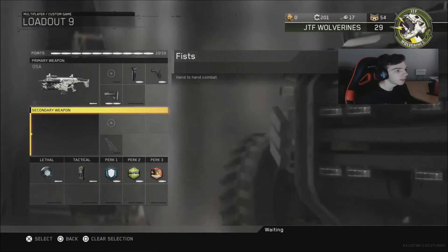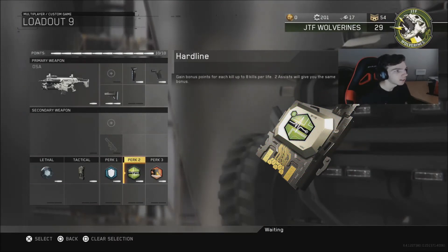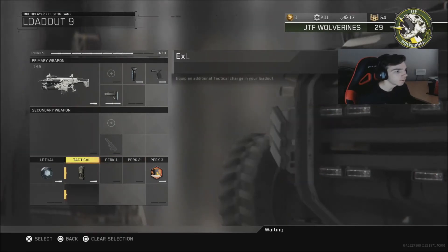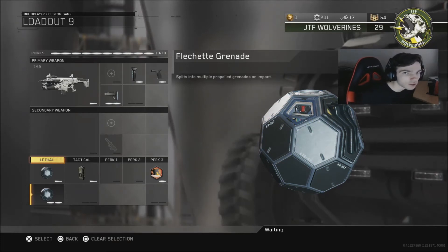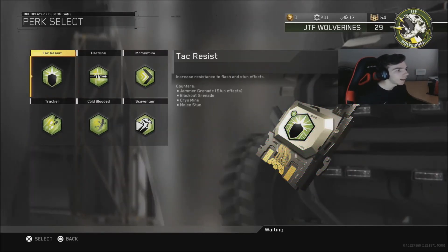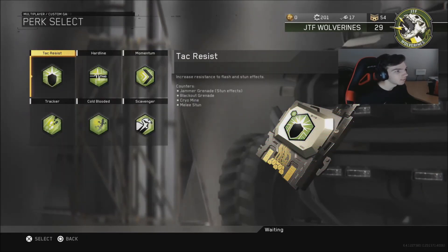Another thing you could possibly do is, if they're not running Hardline or nades, you can take off both and maybe run a Double Nade or something like that. On a map like Scorch in the first hill, that can be quite powerful. But other than that, those are really the only main classes like this.